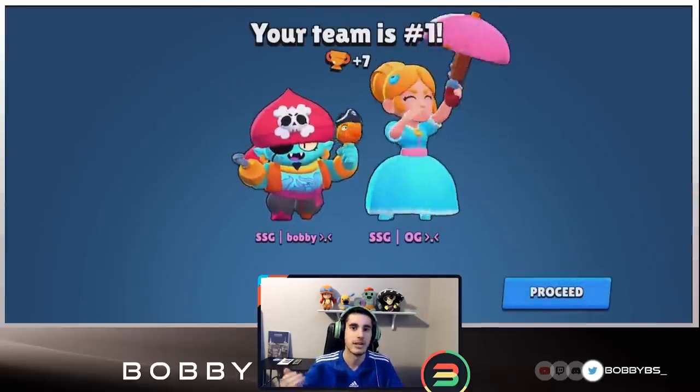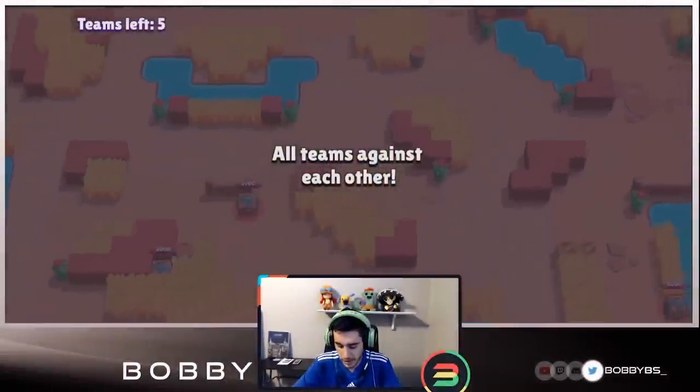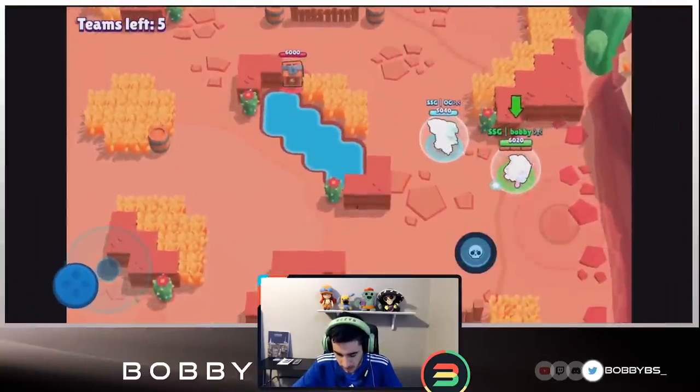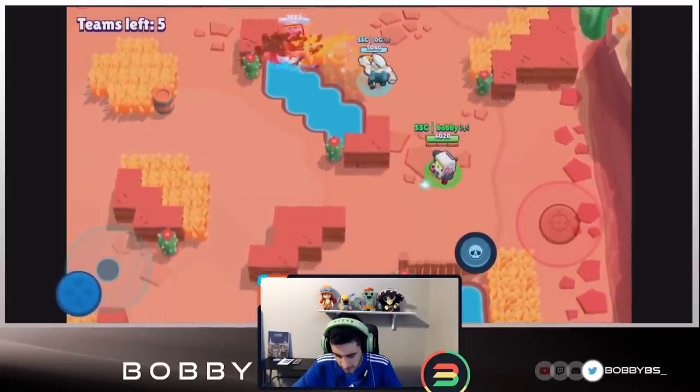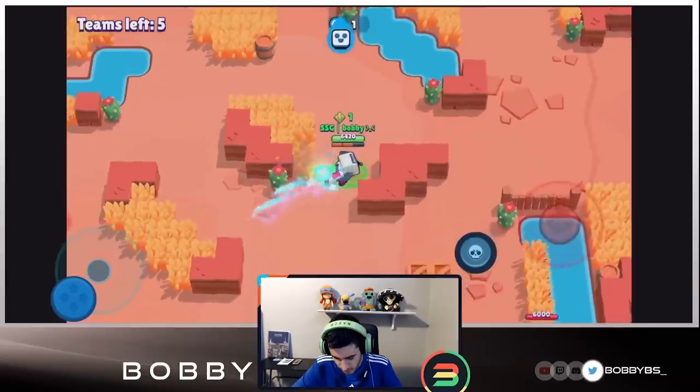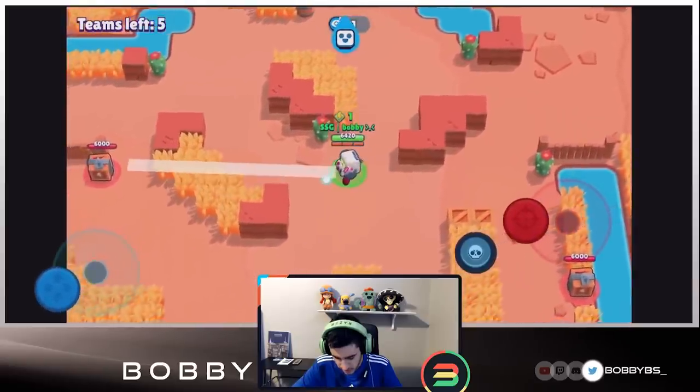Let's hop into the next game — I think I'm going to run Eight-Bit. Here we go into the next game. We're going to move up and let OG grab that box, just going straight for the middle. We are using Extra Life of course — absolutely broken in solo showdown, not so much duo showdown, but it's still pretty broken so we're still going to use it.